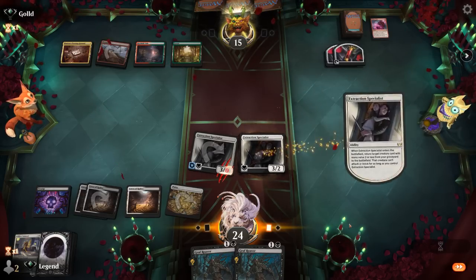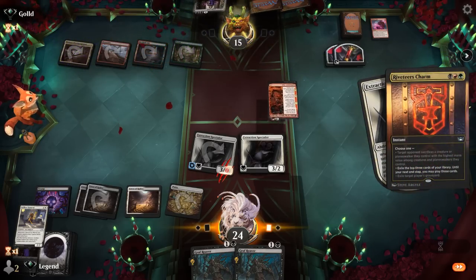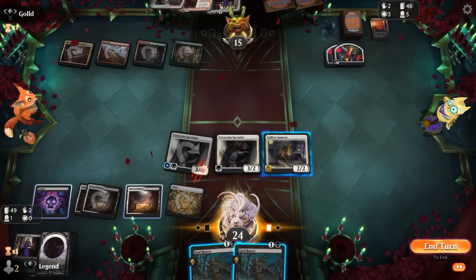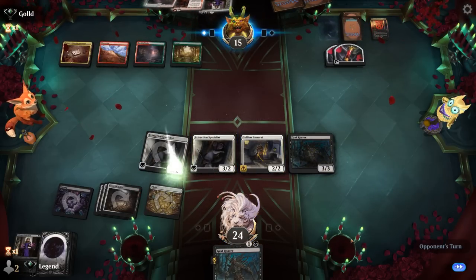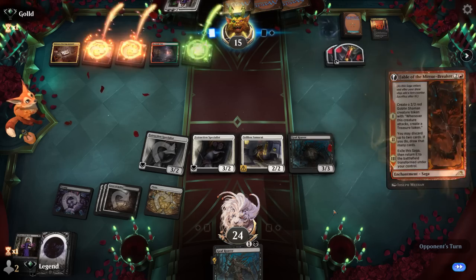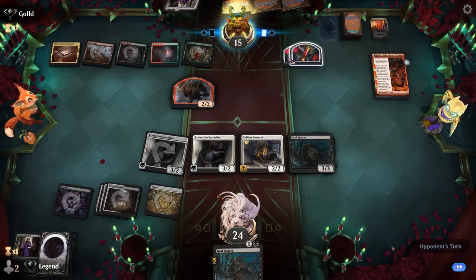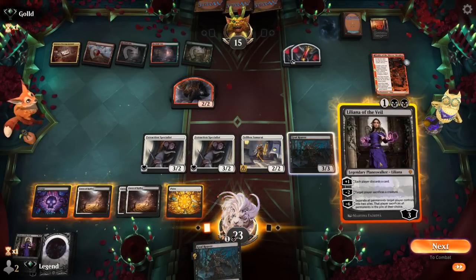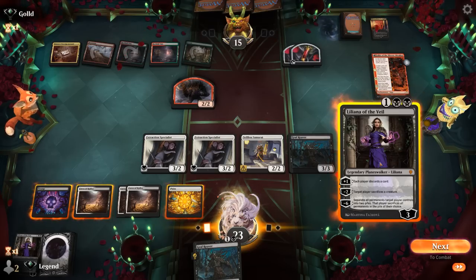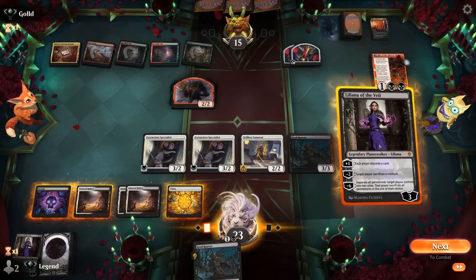The opponent's Riveteers Charm finds Fable and Liliana — they'll only get to pick one. We've still got a leftover Graf Reaver in case we need to take out a planeswalker. They go with Fable. There's our only Liliana — perfect, so we'll kill the Fable token. That way the opponent potentially won't have access to double black because they might have Meathook Massacre in hand and could eat the Treasure token to cast it. By killing the Shaman we prevent that.